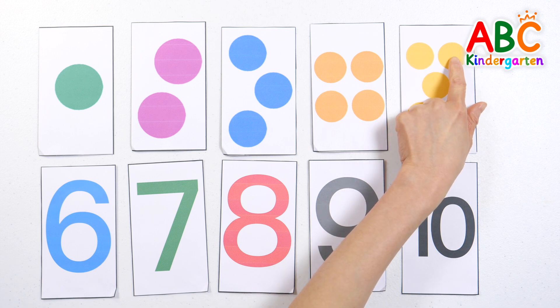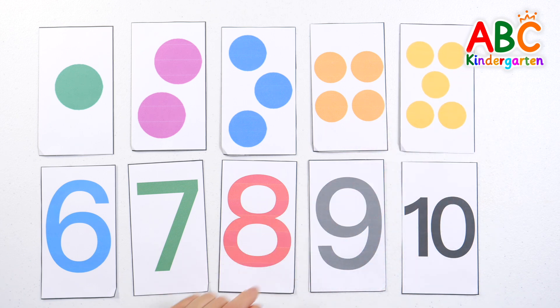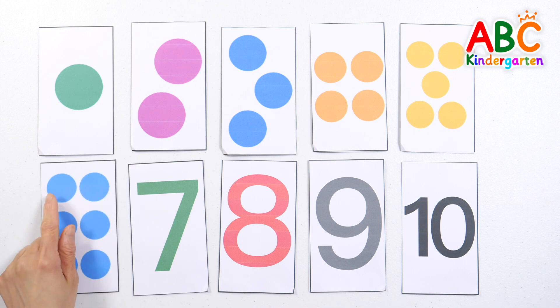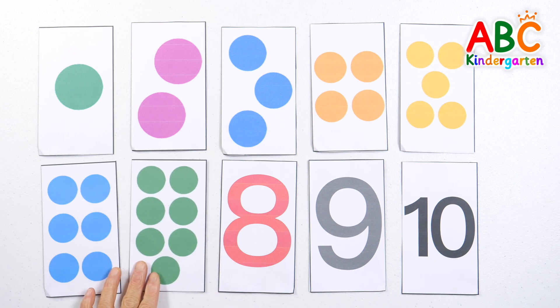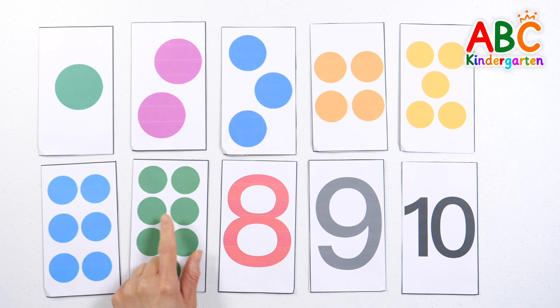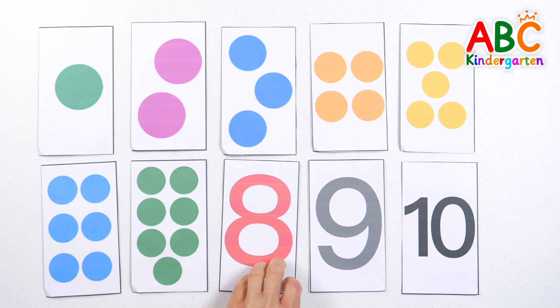1, 2, 3, 4, 5 — 5 yellow circles. 1, 2, 3, 4, 5, 6 — 6 blue circles. 1, 2, 3, 4, 5, 6, 7 — 7 green circles.